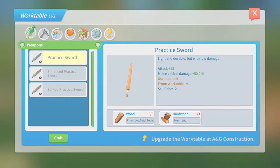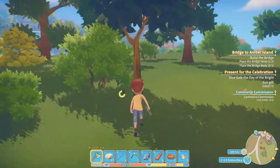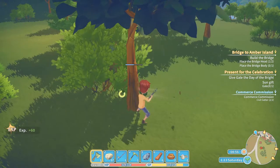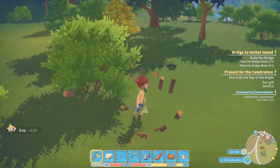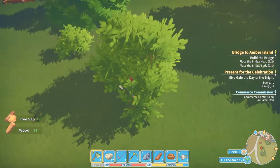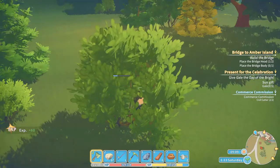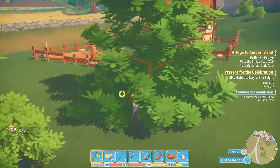Maybe first I need to build another chest. Let's chop some more wood. Maybe that wasn't the smartest move. Chop that tree. Okay, enough wood.